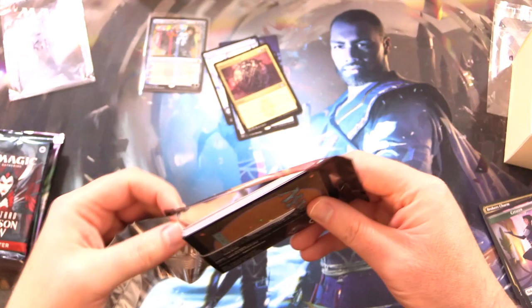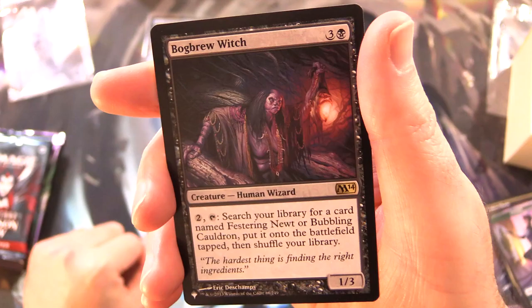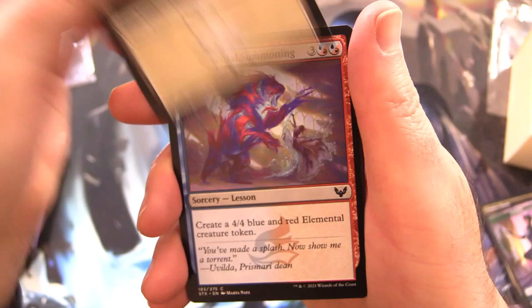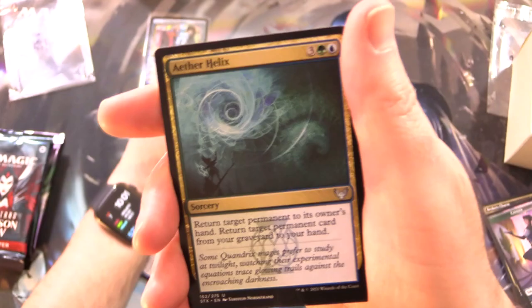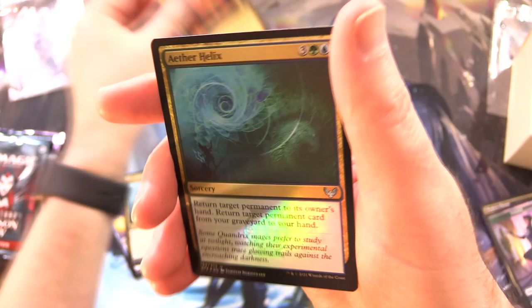Strixhaven. This looks like a list pull - they did not troll you in this set. We have a Bogbrew Witch from M14 - I guess you could call that a bit of a trolling or a witching. Star Pupil and a Plains. Elemental Summoning, Oggyar Battle Seer, Sudden Breakthrough, Elemental Masterpiece, Re-Sculpt, Teach by Example, Divide by Zero, Aether Helix. Hall of Oracles is the rare, along with Sign in Blood from the Mystical Archives. Foil Aether Helix.